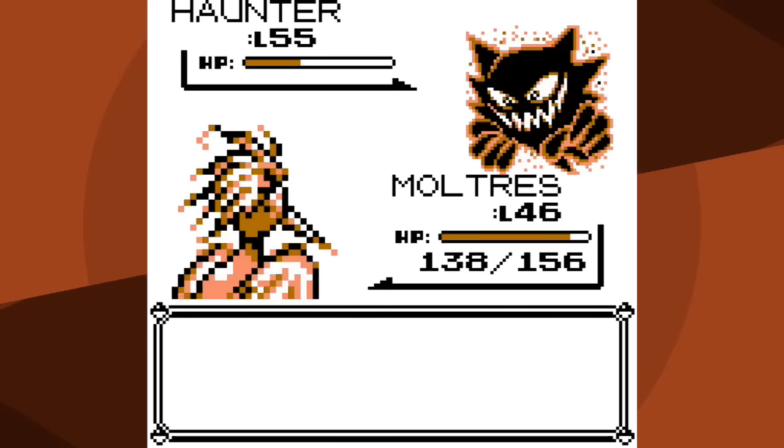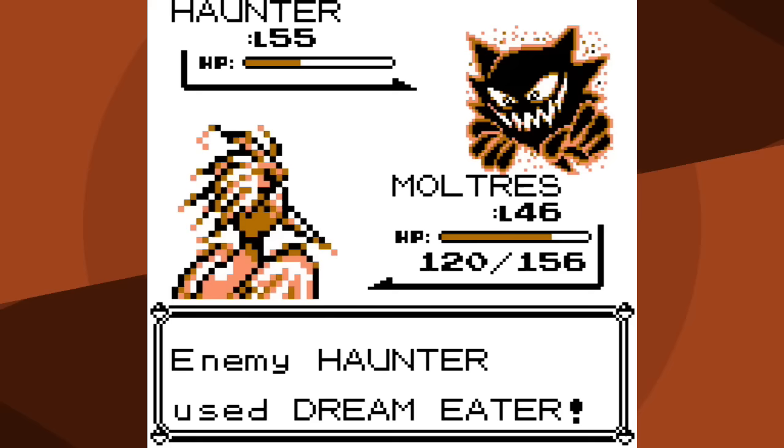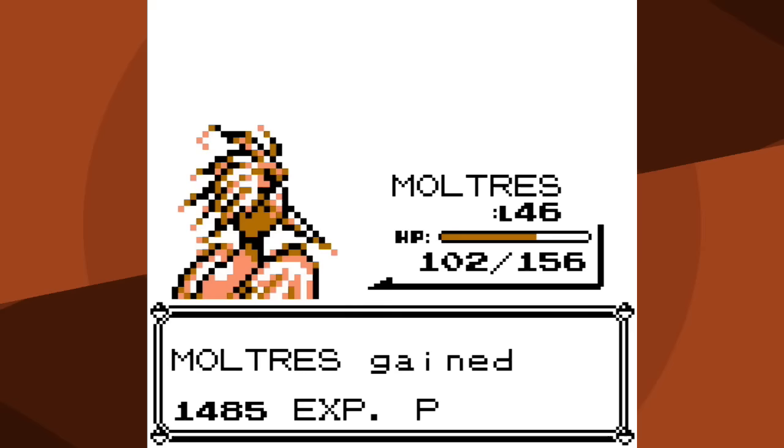I probably should have gone for Fire Blast but was worried it wouldn't knock it out or miss - went for Fly and hit myself in confusion. Haunter uses that opportunity to hit with Hypnosis, and I think this battle's over. I don't wake up turn one but Haunter goes for Confuse Ray which won't do anything. The next turn I wake up and it went for Dream Eater - okay, this might work out. But I'm still confused - I try Fly again and hit myself in confusion. Thankfully random AI goes for Confuse Ray again. On the turn I attack I do snap out of confusion and knock out Haunter.